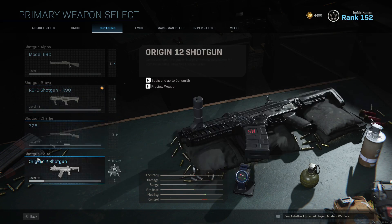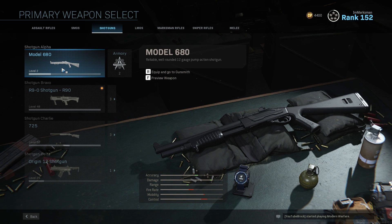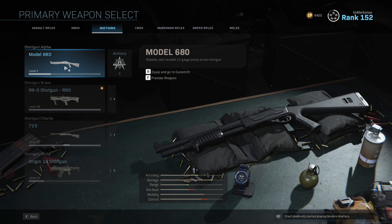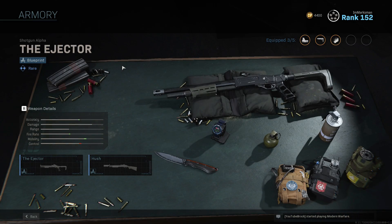The 725 has good range and good damage — kind of the best of both worlds. The 680, though, which is kind of like the old-school SPAS-12 shotgun — reliable, well-rounded 12-gauge pump action — kind of gets left in the dust. It just loses to all of these shotguns, and because of that I just haven't used it at all.